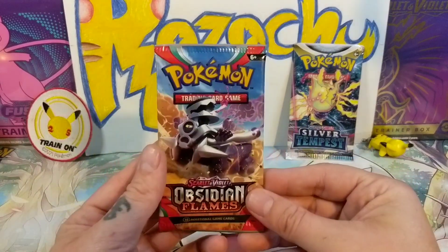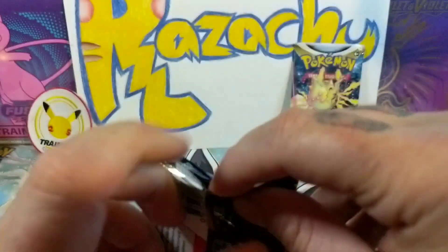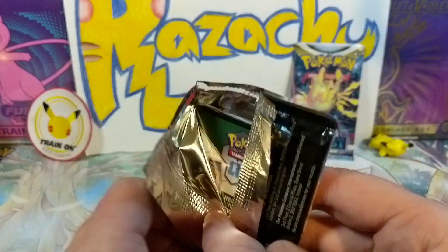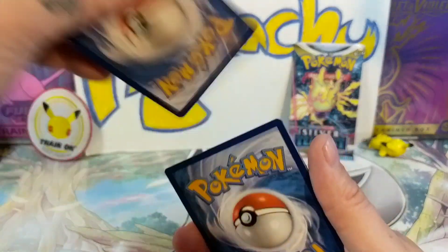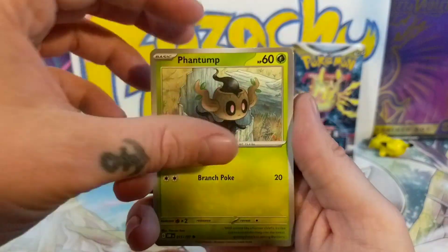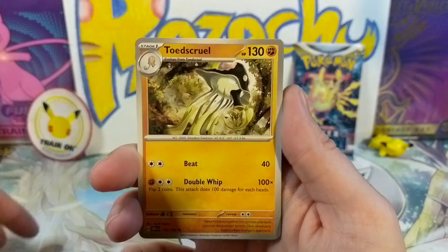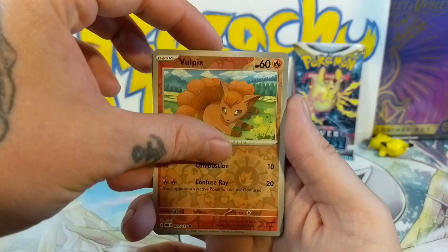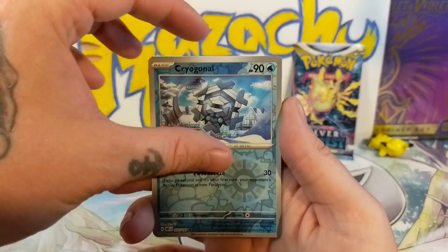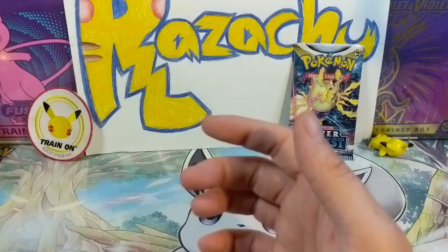Here we go, last Obsidian Flames pack — let's just get a Charizard real quick. Any Charizard please — the regular, the EX, you know what I mean? We can get a gold, that's fine, I'll take the gold. Here we go, last pack — the Wooper, the Bizzle, Ninetales, Doug, Vulpix... come on! It's gonna do me like that — it's just a regular holo. All right.